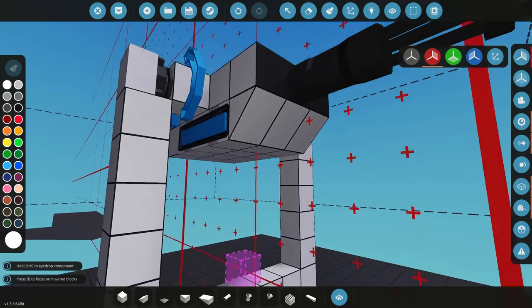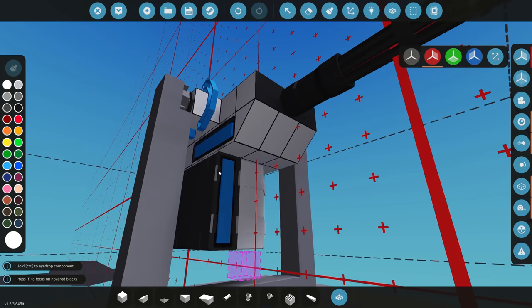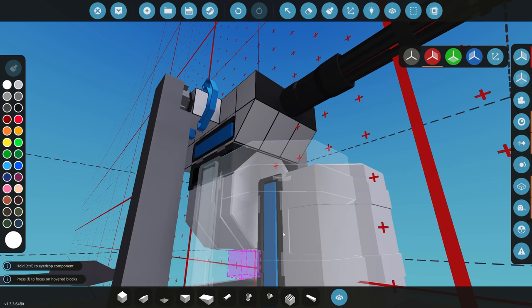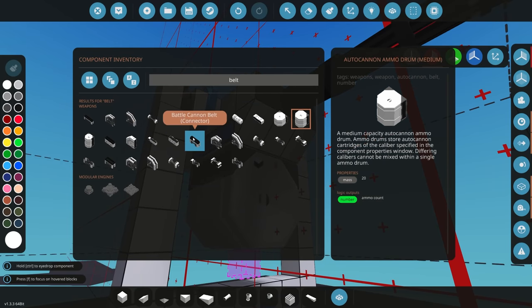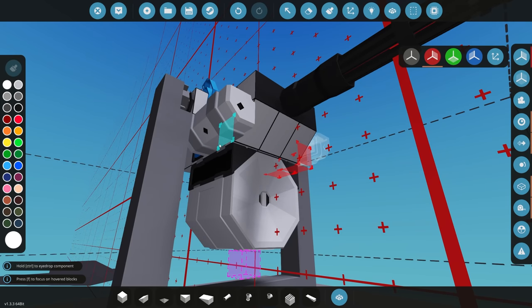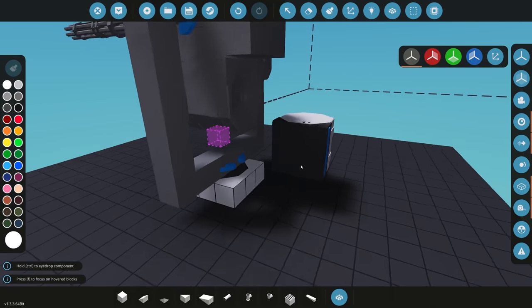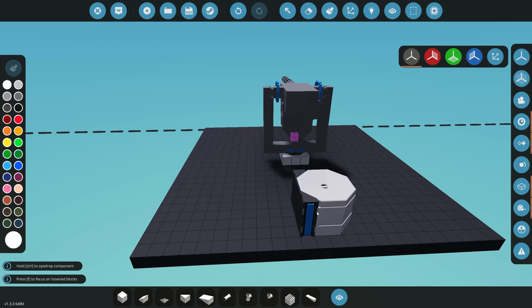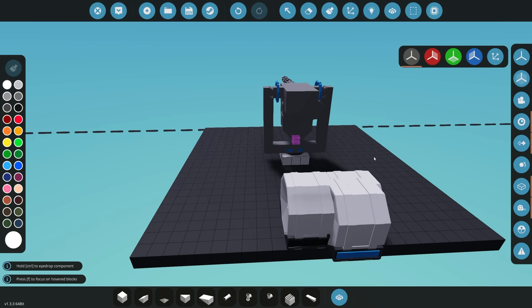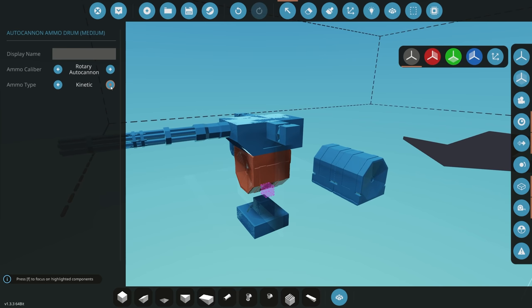I've added the gun upside down so I can put the drum mag underneath it. We're going to use the medium size drum mag — it fits and looks quite nice in our example. Once we've got it underneath, we need to connect the drum mag to the gun using a belt — a simple corner belt to connect these two together. If you want, you can add an automatic reloading system using some more logic and connectors, or if you just want to reload manually, you can add some extra drums behind it and reload every time it gets empty. Don't forget to click on it and set it to rotary auto cannon and choose your ammo type — I'm going to use kinetic.